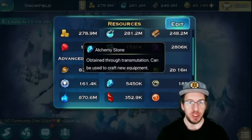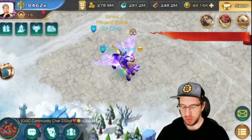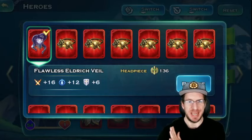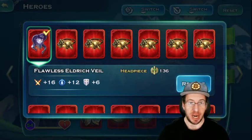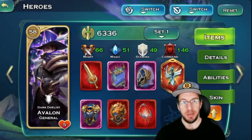As new gear becomes available from the Void, since you can make it flawless and really maximize the stats it gives, people are going to jump on this right away. I'm planning on doing that too, because it's one way to stay competitive and hopefully above the curve. For example, the veil that came out in Void 140 to 160 — if somebody's trying to win the magic set, this is the go-to. People that got this flawless on all their characters gained a big advantage.